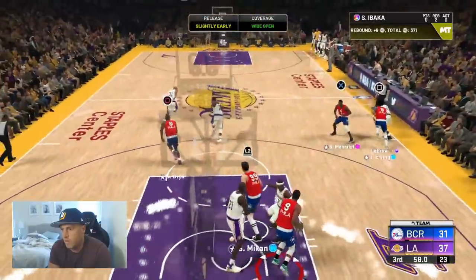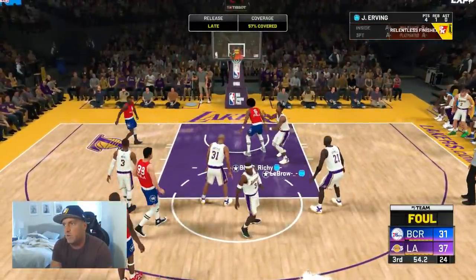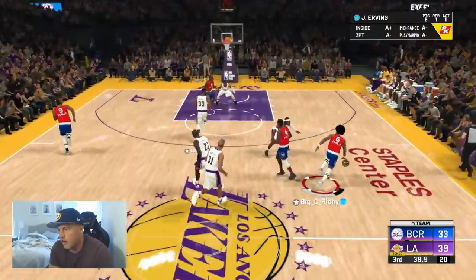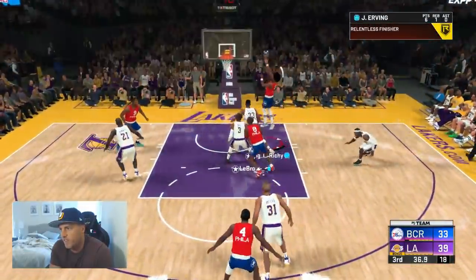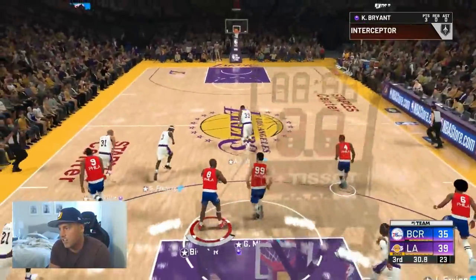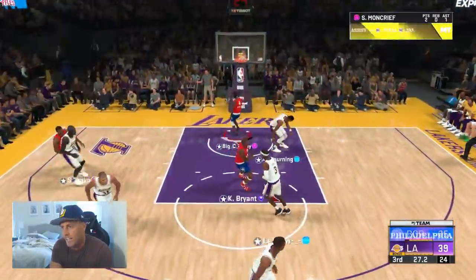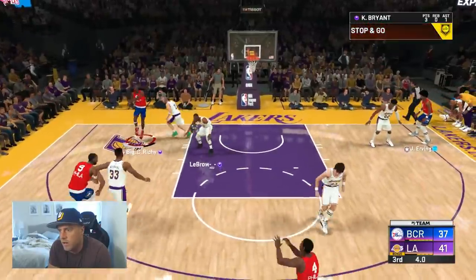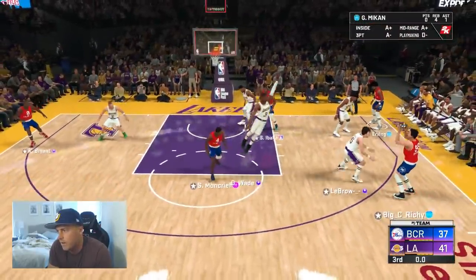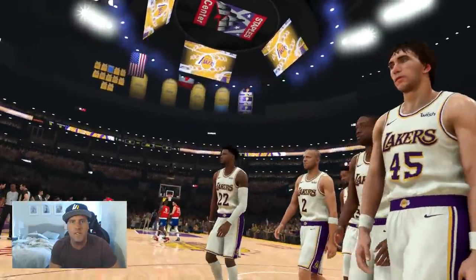Great rebound right there. Throwing it up to Kobe. Looking over to Dr. J — the doctor's about to operate. And one? At least we get a foul finally on a shot. Throwing right up to the doctor again — Dr. J is really glitchy. Good steal right there. Throwing right up to Sid Moncrief — he's too fast for Alonzo Mourning. Coming all the way in. Back out to Moncrief. Nice shot. Wasted possession.